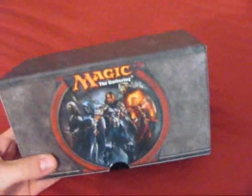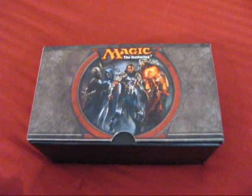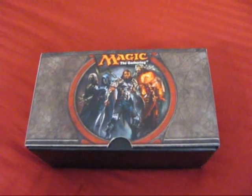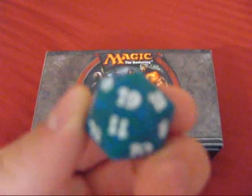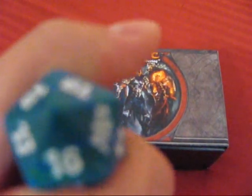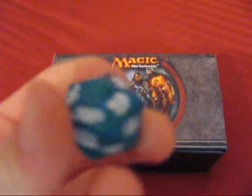First of all, this does contain nine boosters, a deck of land cards, and this counter die, which is really, really useful. It's kind of like a D20, but it's set up differently as it goes in order of the numbers.